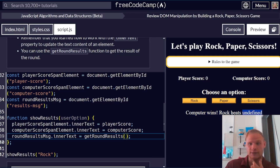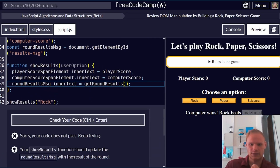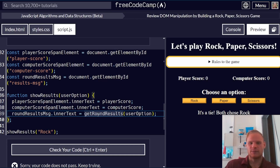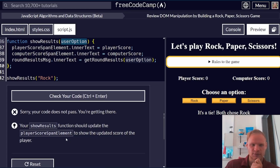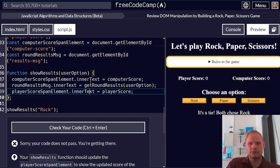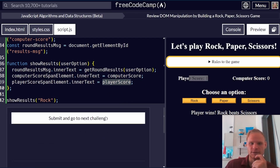Initially it showed 'rock beats undefined', which was a bug — we just had to remember that getRoundResults takes userOption as a parameter. Also, the score updates needed to go underneath the getRoundResults call, because we have to get the round results first — which updates computer score and player score — and then display the updated scores. Now it works.